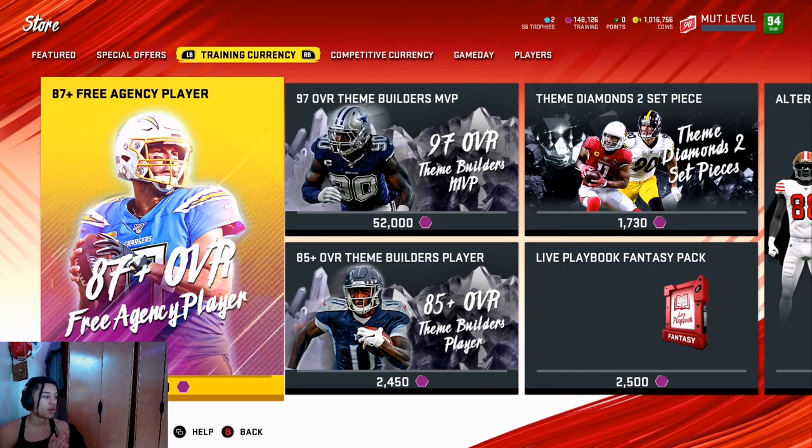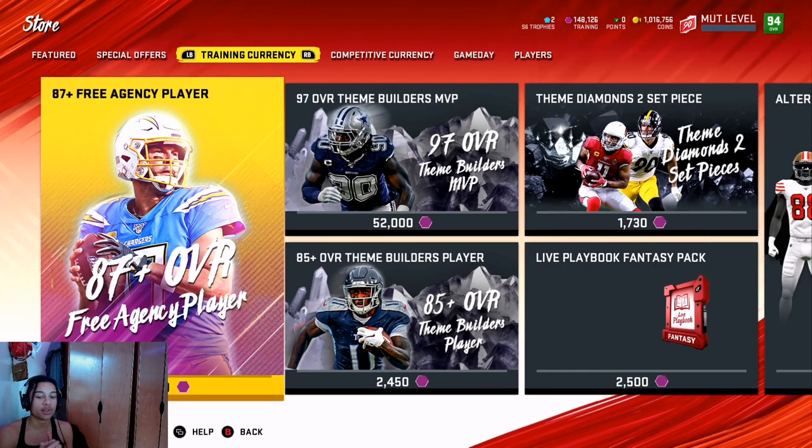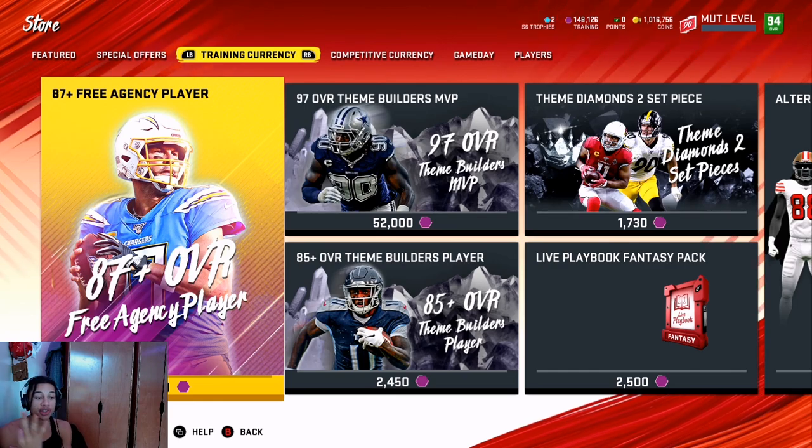What you need is three 90s and four 87s-to-89s to build that 96. If 87s and 88s are around 15,000 coins, 15,000 times 4 is 60,000. And then if 90s are around 35,000, 35,000 times 3 is 105,000. So 105,000 plus 60,000 — you guys can do the math — is 165,000 coins to build the 96.